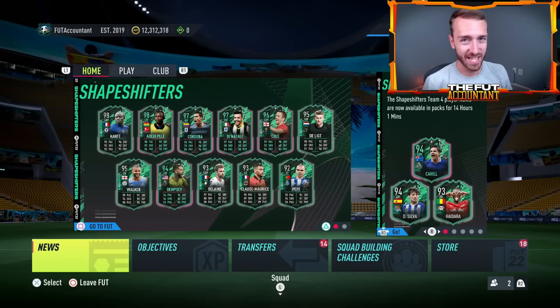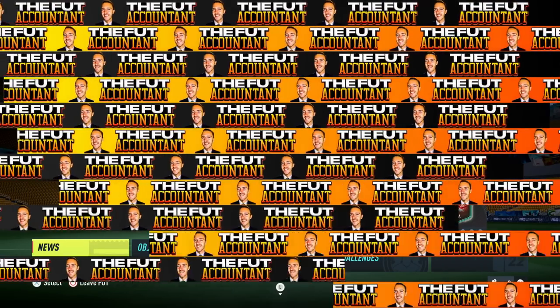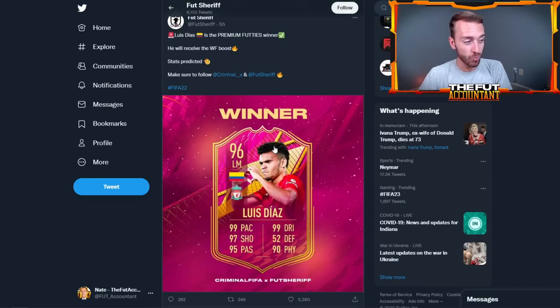Let's dive right into Footies and talk about an SBC we could be seeing today — a winner of the vote released two days ago on Wednesday. We have leaked results: Luis Diaz in first place, Kai Havertz in second, and Juan Bissaka in third. This is kind of what I expected because of the Havertz card being fodder and Luis Diaz being such a popular player IRL. We might be seeing a Luis Diaz SBC as soon as today.